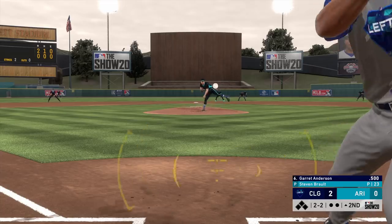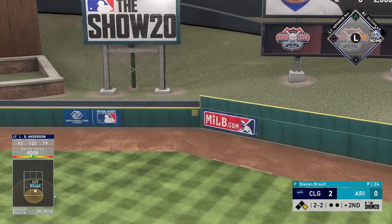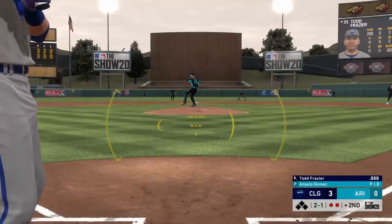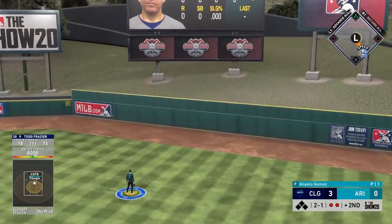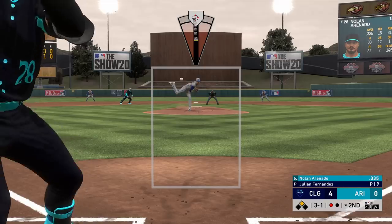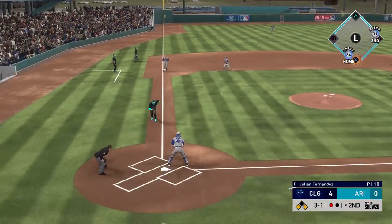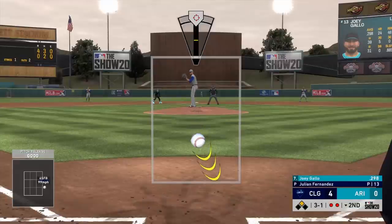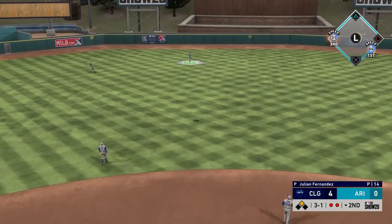Let me know who's been the best card for you and which home run derby players you have or plan to pick up. Here's Todd Frazier — not too many at bats with him yet. I struck out in the first at bat; his one-handed swing threw me off, it's a bit slower than I expected. But in his second at bat he hits a home run — solid Todd Frazier card, happy we got the Todd Father. Then Garrett Anderson throws a runner out from left field with a perfect throw despite not having the highest arm strength.